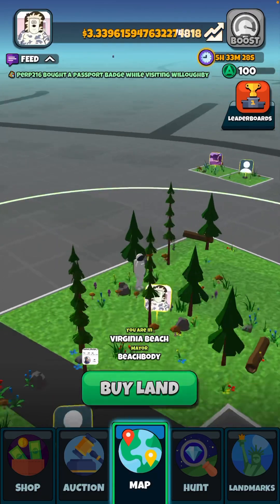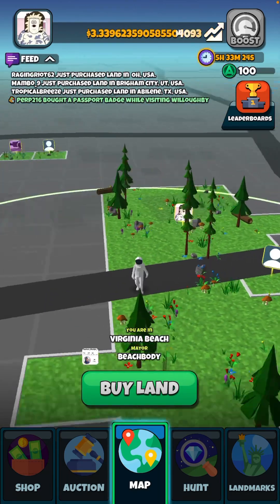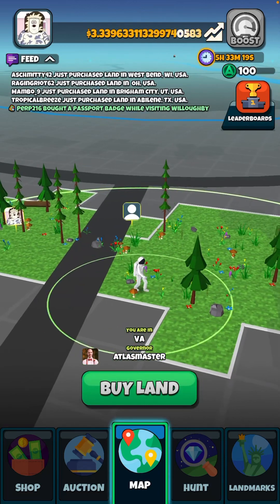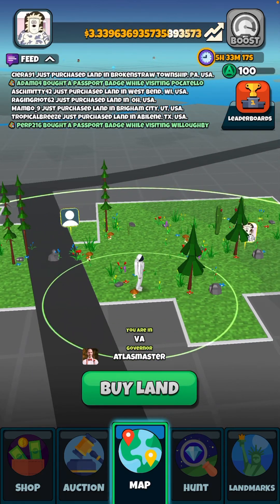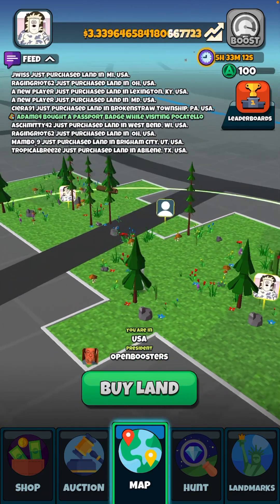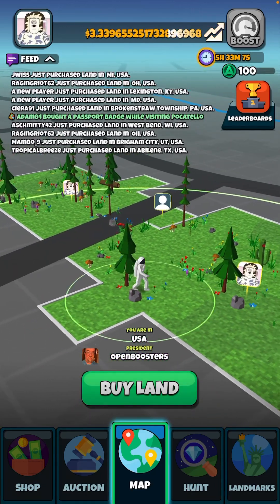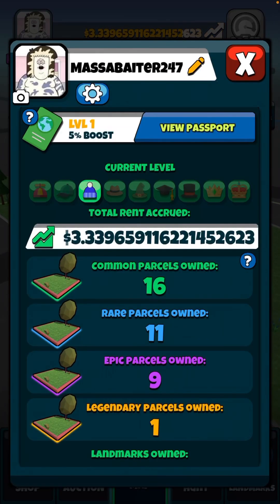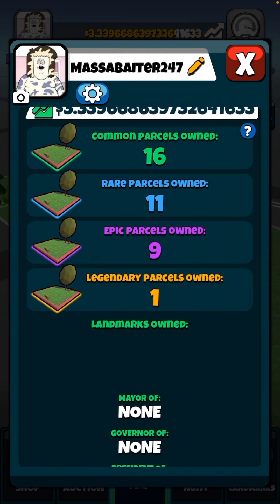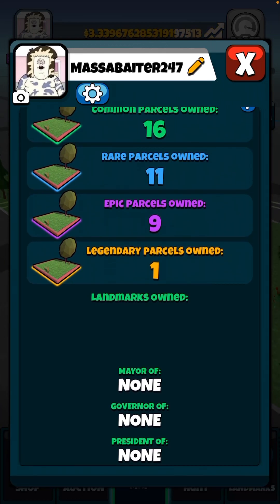This is my journey on Atlas Earth. You may have seen my short clip posted not too long ago — that was in October, and right now it's around November. I have a few lands right now, and I'll pull up what I have: about 16 parcels, 11 rare, 9 epic, and 1 legendary.